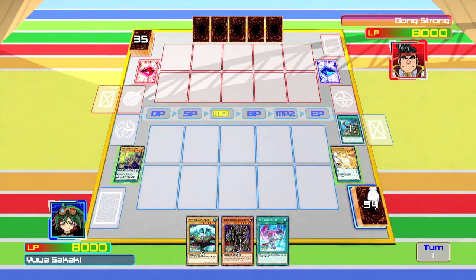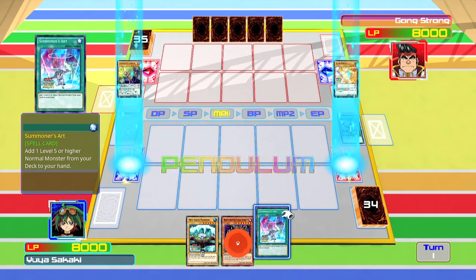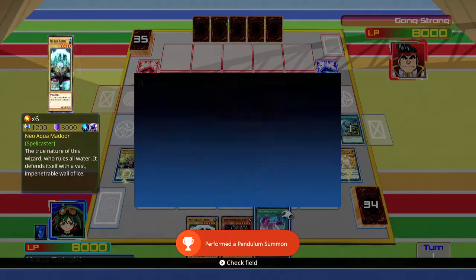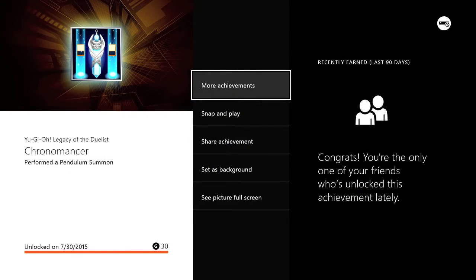So I have a 2 and a 7, and then you want to click on 1 and use Pendulum Summon. You can summon something in your hand whose level is between those two Pendulum levels, and you should get the Achievement for 430 Gamer Score. And that's all there is to it.